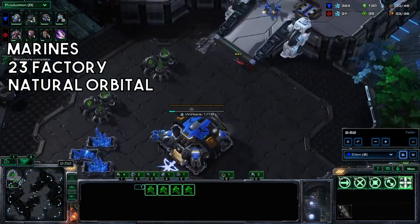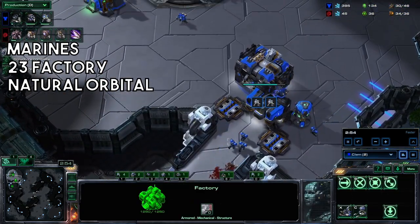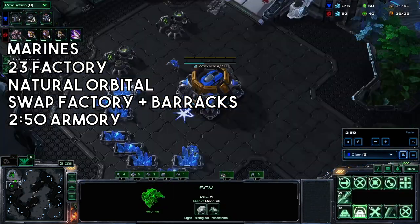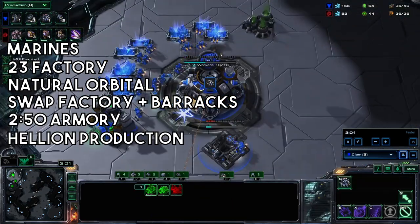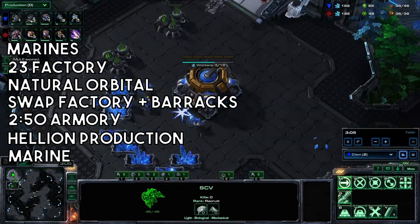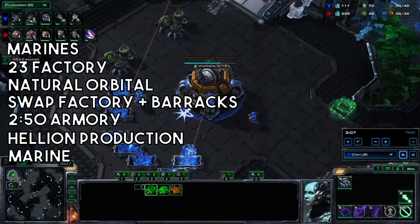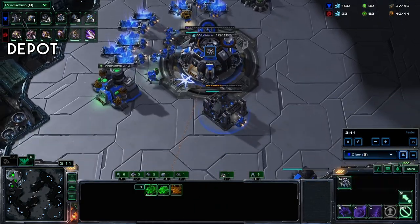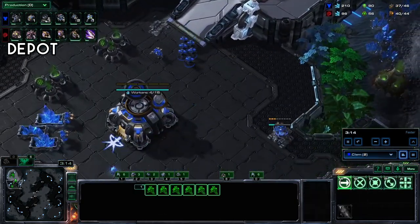Get your natural orbital. Swap your factory onto your barracks reactor, grab an armory, start up Hellions. Produce marines single now from the barracks. Get a supply depot. From here on, do not get supply blocked — it's on you.